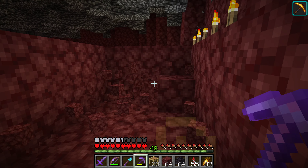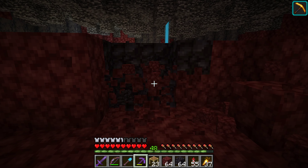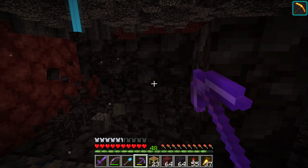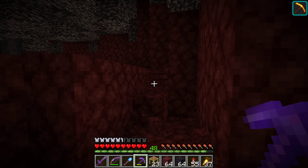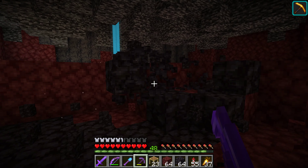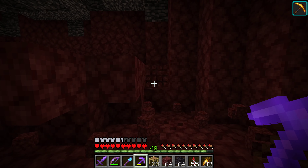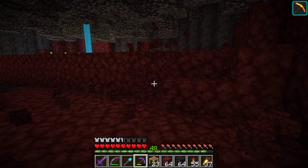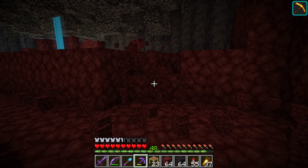Now I'm going to be expanding this circle down. Right now we are carefully measured directly above my existing nether base, which you can see is just down there. I'm digging out the edges first. That beacon over there is generating Haste 2, which isn't necessary for the netherrack, but there's quite a bit of blackstone and basalt in this area, so I wanted to save some time mining those.